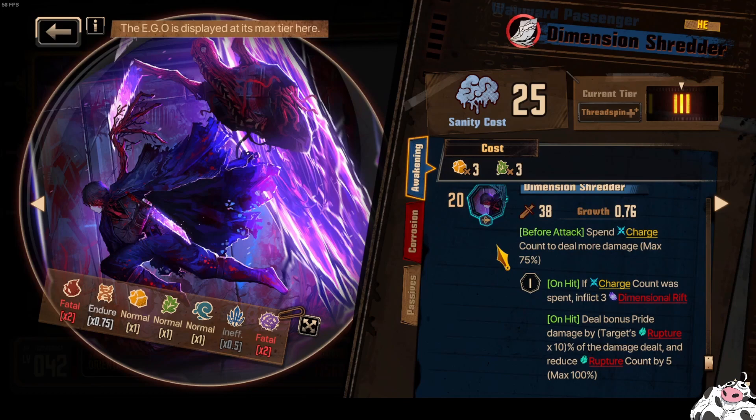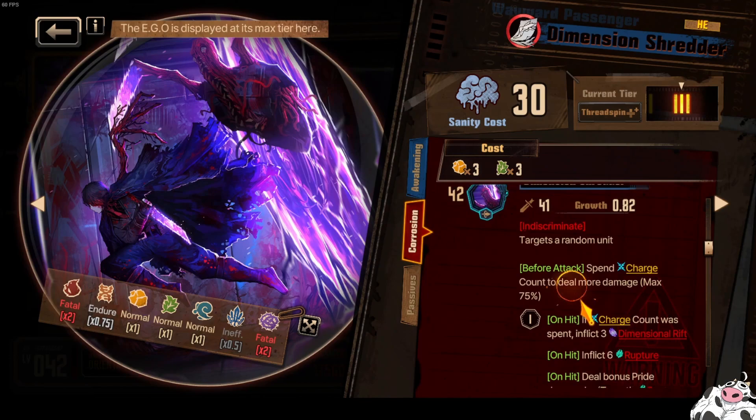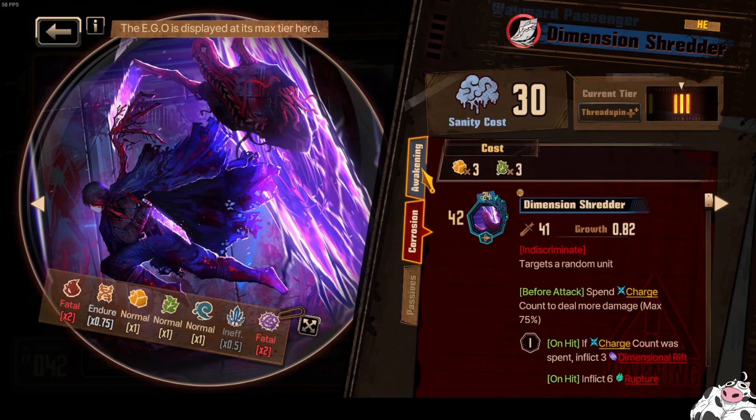If I only use this for bursting the Rupture, all I need to do is pay this cost every now and then — not really too much of a problem. So this EGO really looks very strong. The corrosion version is tails-focused, so you do not want to roll that. It's 42 here versus about 38 on the base — so a 4 damage increase. The corrosion version has the exact same effect, plus if charge count was spent, inflict 3 Dimensional Rift, inflict 6 Rupture, and deal bonus damage based on the target's Rupture then reduce Rupture count by 5. It's interesting because we could run tails or heads Yi Sang. Most likely heads Yi Sang, because the base EGO is heads.